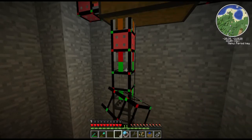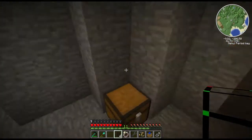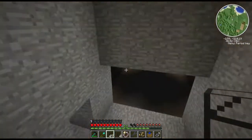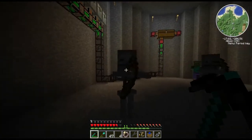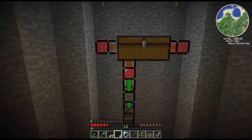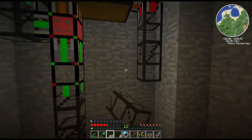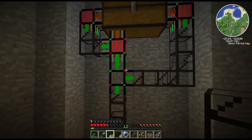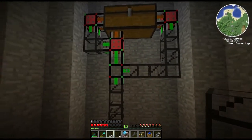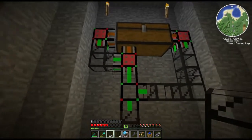We don't have any other pipes, so let's go get some cobblestone transport pipes. One thing to keep in mind: if you have a logistics network, you want to put a basic logistics pipe on every intersection of pipe. If you don't have a basic logistics pipe on your intersection, it will not work. Keep that in mind if you decide to play Technic — which I advise you should, because it's pretty awesome.